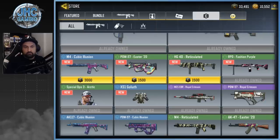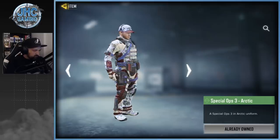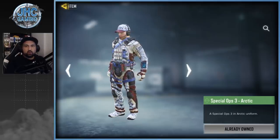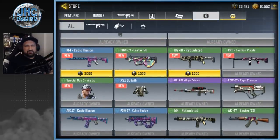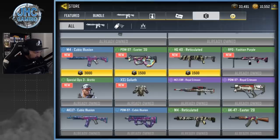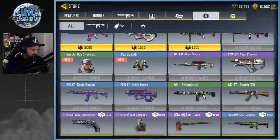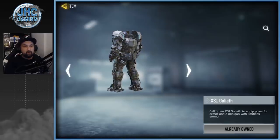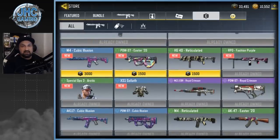They added the Spec Ops Arctic skin, which I think you could previously buy with redemption tokens by collecting and exchanging. Now it's in the credit store — I'm not sure how much it costs, let me know in the comments. It's not great. The XS1 Goliath is also there — if you missed the events to unlock that scorestreak, you can always buy it later in the credit store.